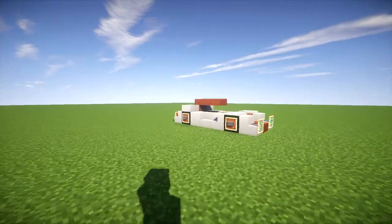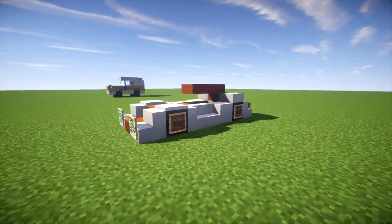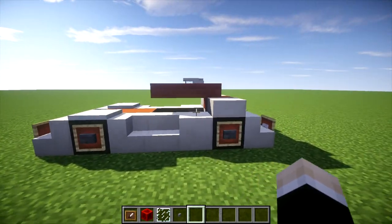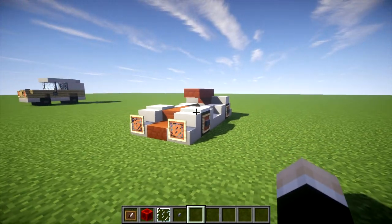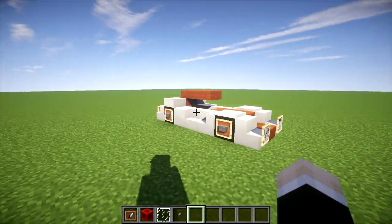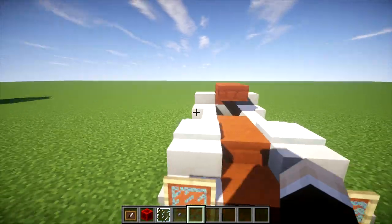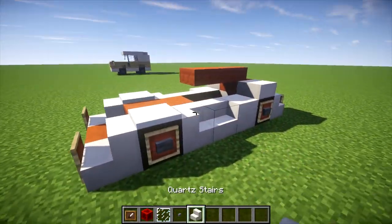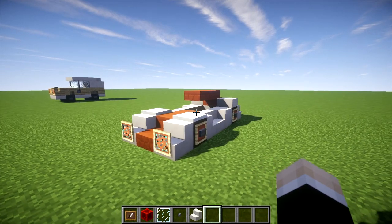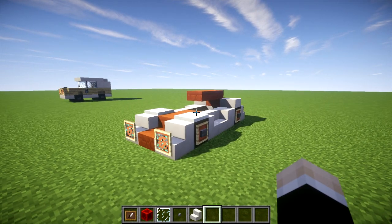That is how you make a sports car in Minecraft. If anyone has any idea what kind of sports car this looks like, please do tell me, because I sort of just built this without even thinking about whether it looks like a real car or not. But if it does, then please tell me — I might change the title of the video to reflect what it looks like. Anyway, thank you guys so much for watching. This is Nemo, signing off.